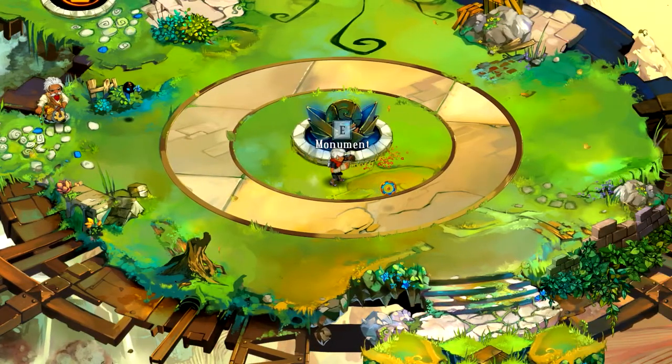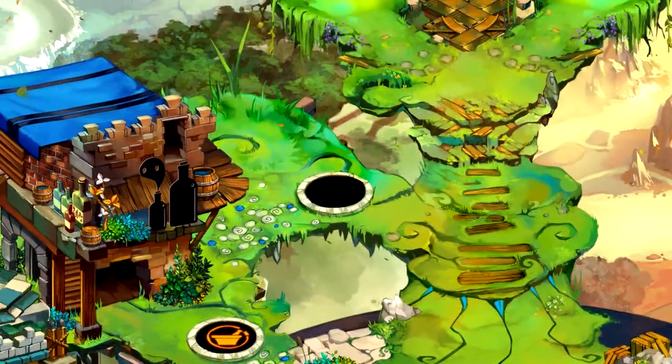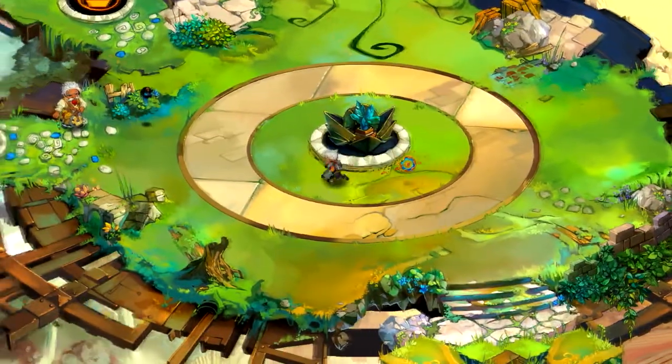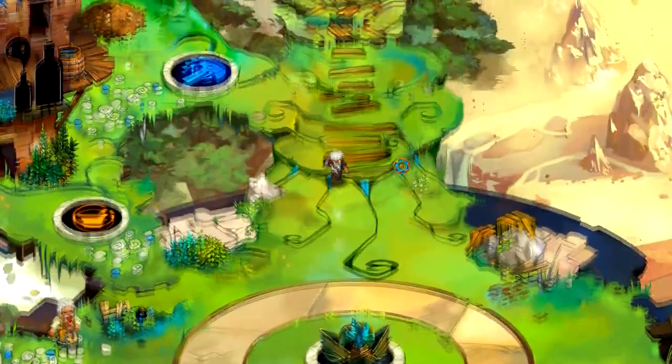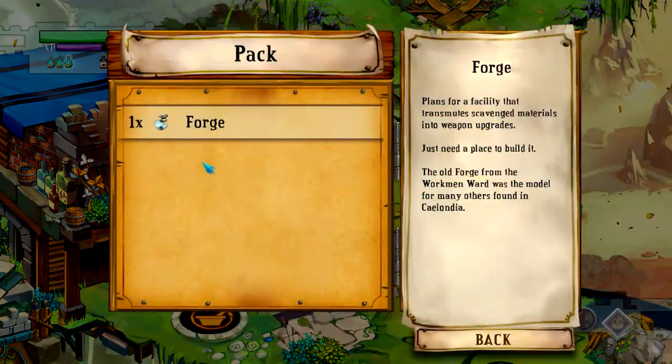Welcome back to Bastion. We've found another core fragment, so we're going to build something. It looks like it's going to be the forge — that's the only building I'm aware of that we haven't built yet. I'm not sure if there are other buildings going to appear later on in the game.